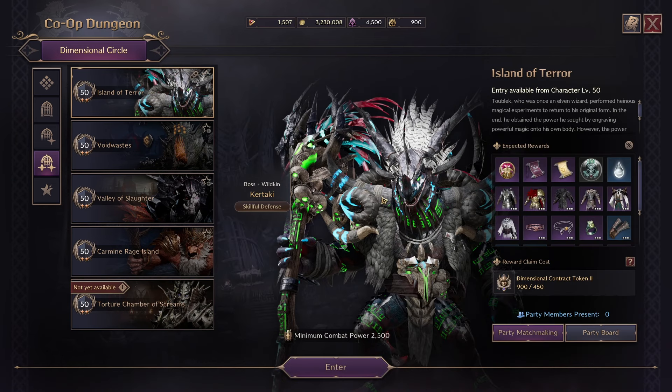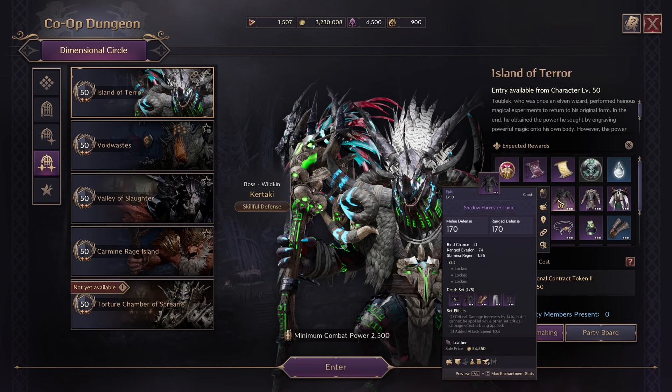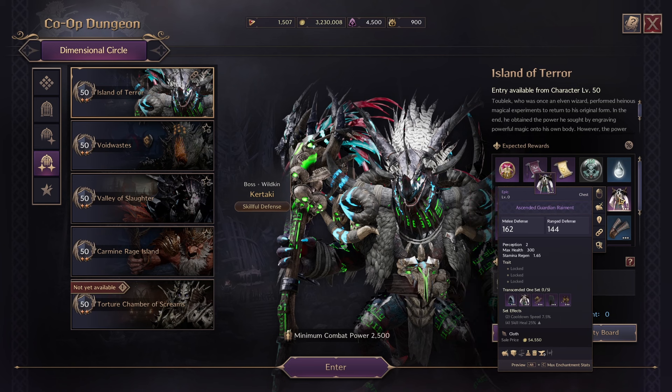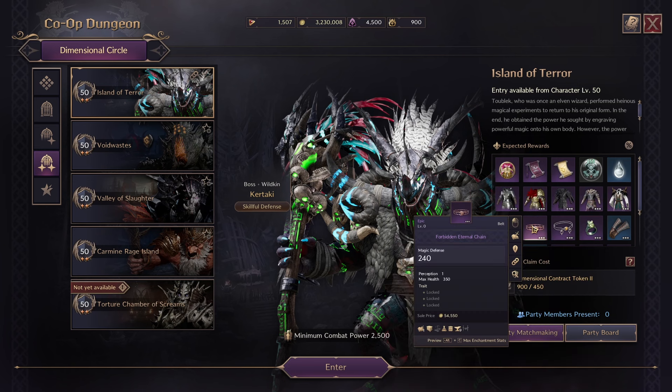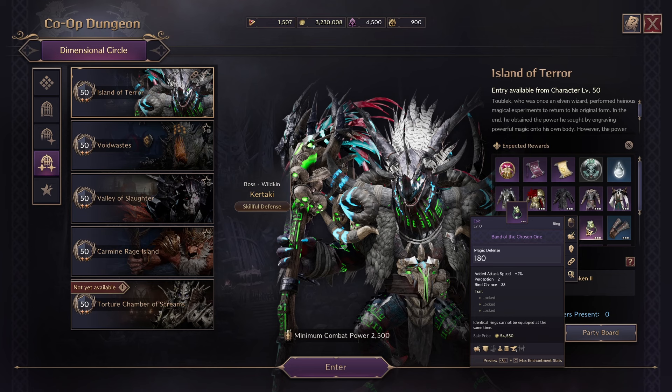These are both world and dungeon boss drops. Island of Terror can drop Plate of the Field General, Shock Commander Plate Armor, Shadow Harvester Tunic, Phantom Wolf Tunic, Ascended Guardian Raiment, and Swirling Essence Robe, as well as three new drops: a new belt — Forbidden Eternal Chain, a bracelet — Ascended Guardian Bracelet, and a new ring — Band of the Chosen One.